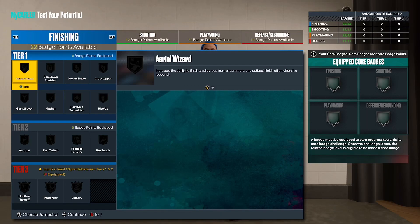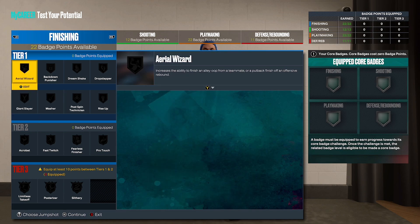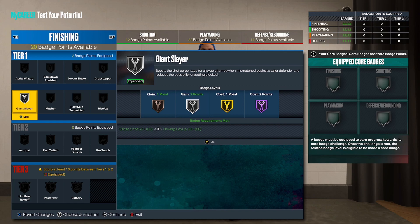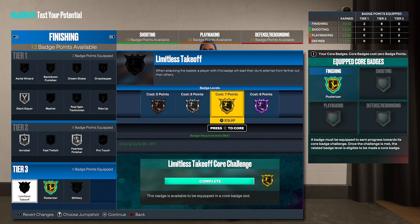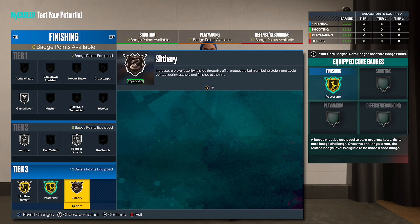For finishing badges, you're about to get all tier three badges. You can either put bronze giant slayer and bronze masher, or silver giant slayer and silver masher — it's really up to you. Or if you want, go with area wizard. I recommend giant slayer or masher; I'm probably going giant slayer. Considering this year you can control whether you go for a flashy dunk, I'll put it on giant slayer since I know how to do contact dunks every single time. Fearless finisher on silver, acrobat on silver — that should unlock your tier three. Core your posterizer, put limitless takeoff on gold, and put the rest of your badge points on slithery to get all tier three badges unlocked.